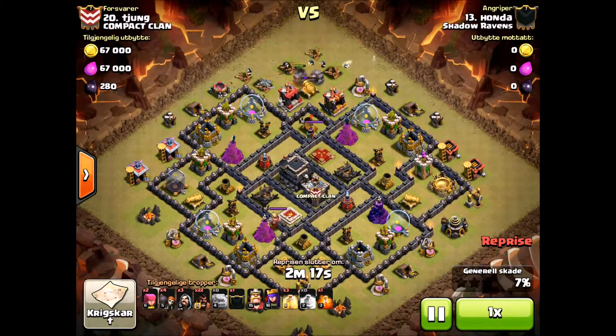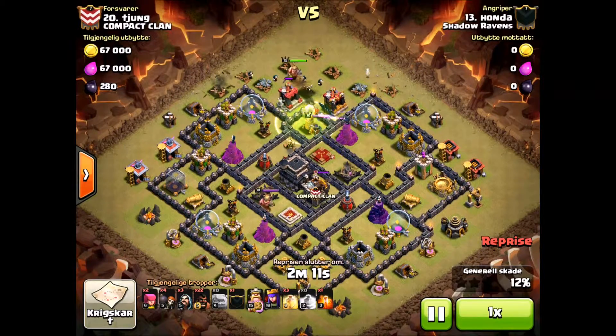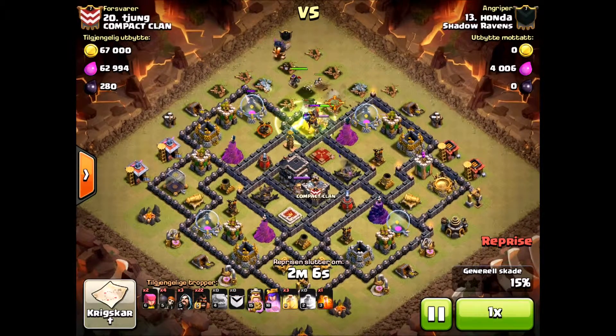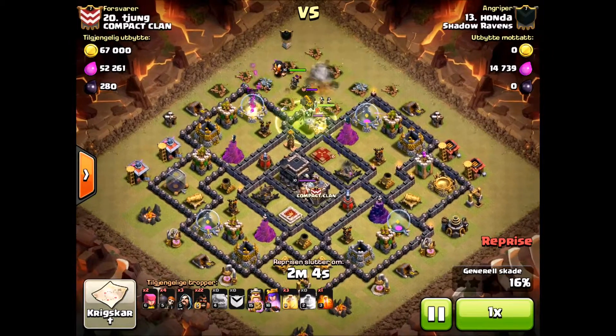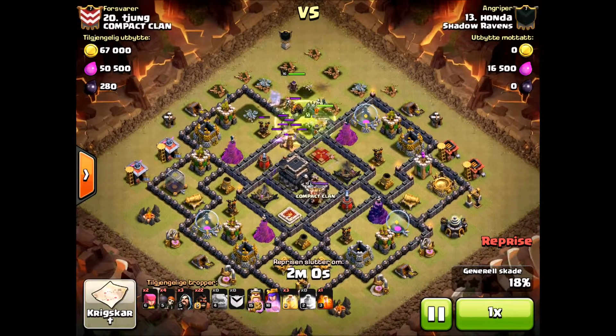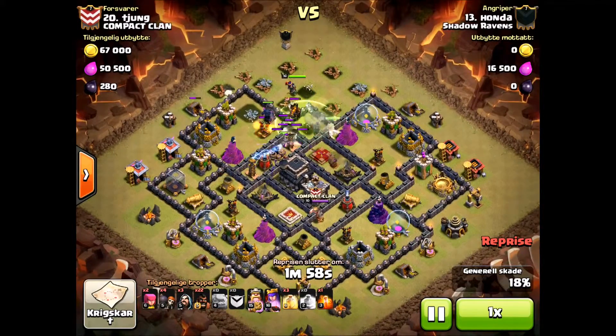He sets up with the two golems and has a nice jump spell right in the middle. That opens up five compartments right there, almost taking him to the core. He's going to knock out the queen and take out the CC right there. He drops in a Pekka and a giant from the clan castle to help clean up one side of the base.